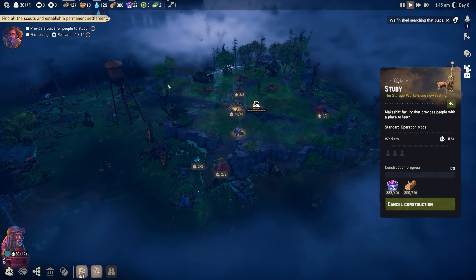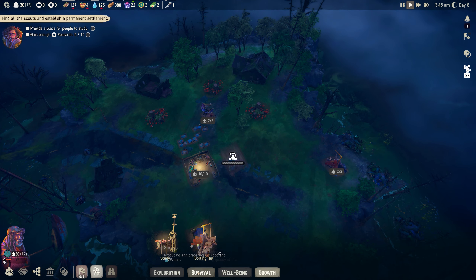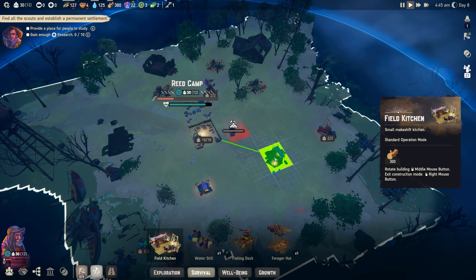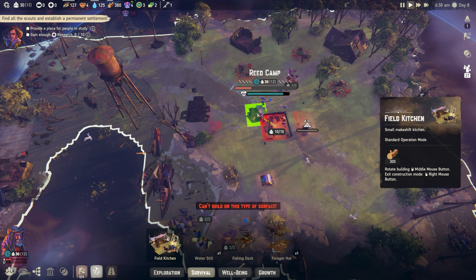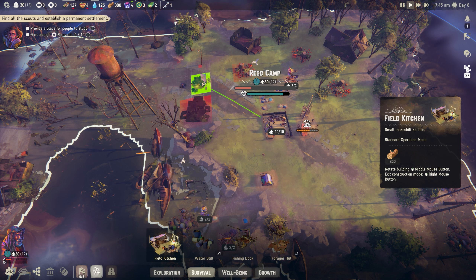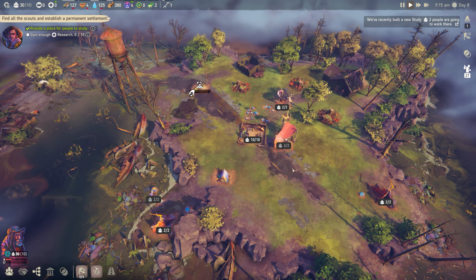We don't have any homes but things are looking okay. We're still losing food and water so those are priorities. The study is nearly done with goods delivered. The wood has come back in so we can build the field kitchen. We're going to be getting fish - there's fish over here and some over there. I'll build the field kitchen midpoint between the storage and fishing so the journey isn't too far.